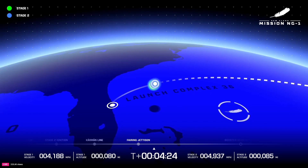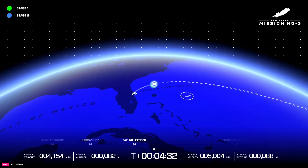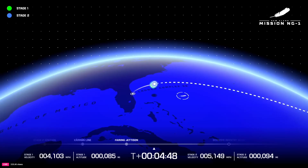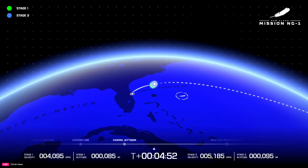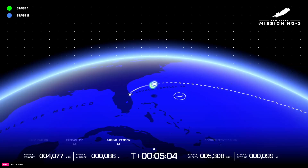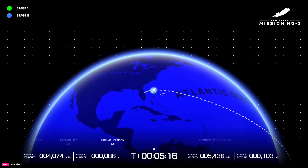Stage two is now continuing its flight up into MEO. Our booster is going to try to make a landing — you can see the landing target out there in the ocean. We are going to land on the Jacqueline, the landing ship that is awaiting this beautiful booster. GS-2 bottles look good. Trajectory looks good on both stages. Four minutes 50 seconds into flight. Now passing five minutes 10 seconds into flight.